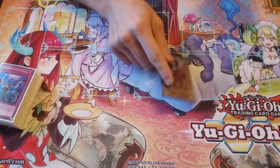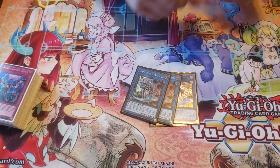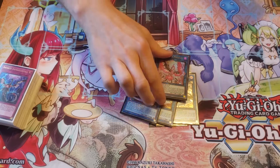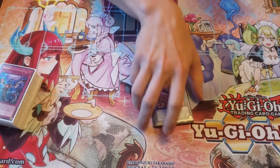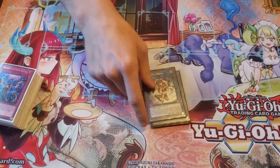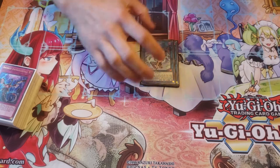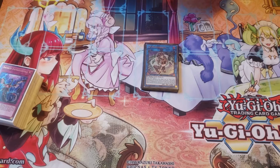On to the extra deck. Got our field center. Three Galatea — standard. One Phoenix. Phoenix is kind of staple right now — kind of gets you an easy out to There Can Only Be One. IP Masquerena, just because it's probably the best way to go with your turn one board — summoning this is really nice.